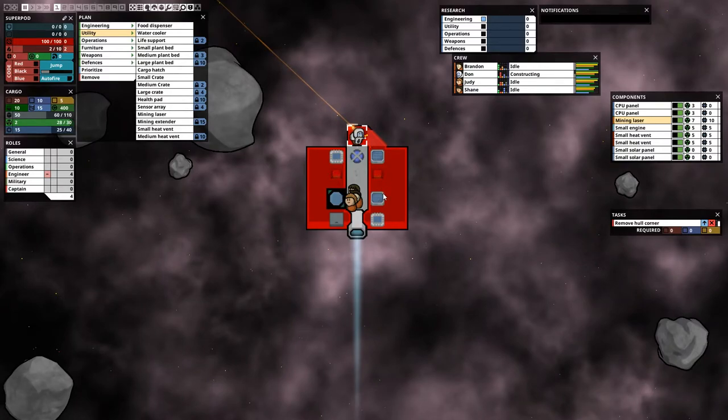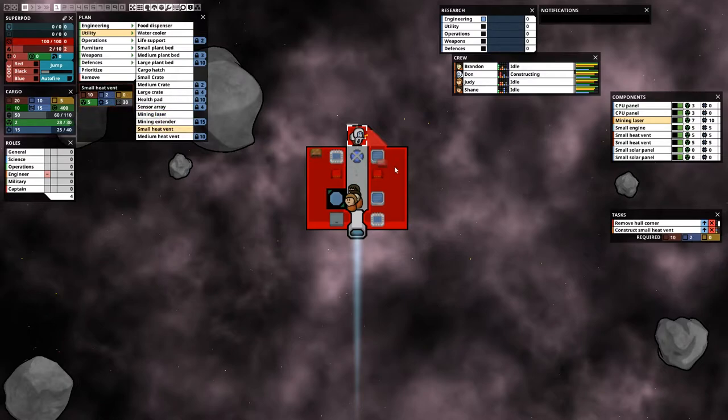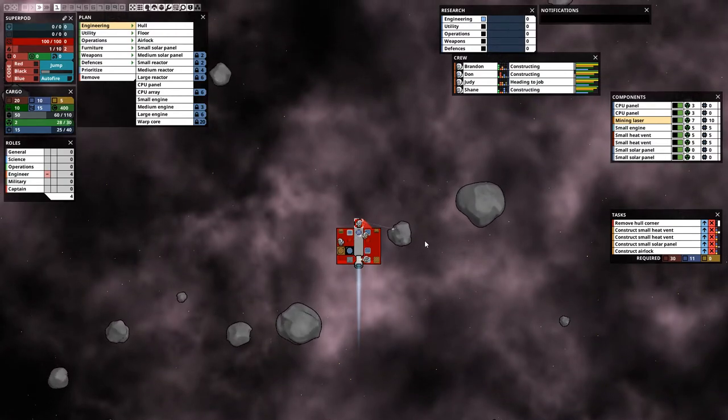We'll move the heat vents and solar panel to the outside, and the airlock over here. This will help our ship to be bigger and more efficient. This game is all about efficiency — and since matchmaking is currently based on ship size, it's very important to keep it small.